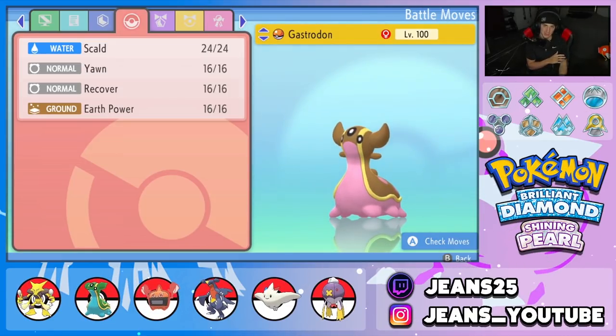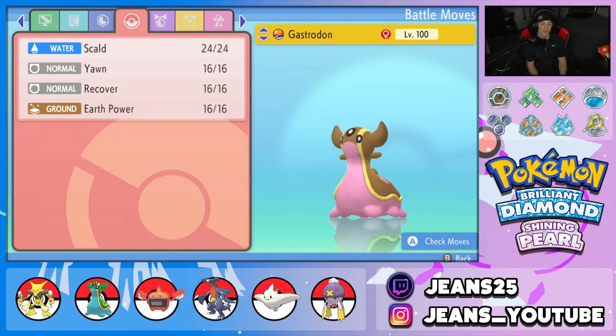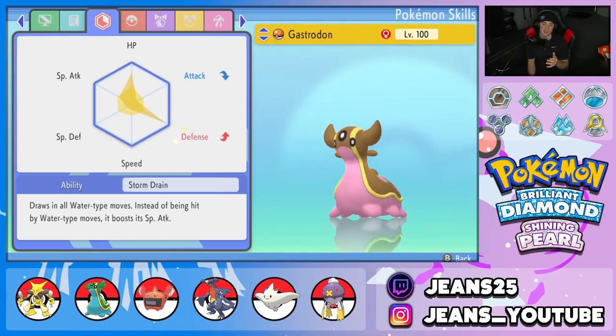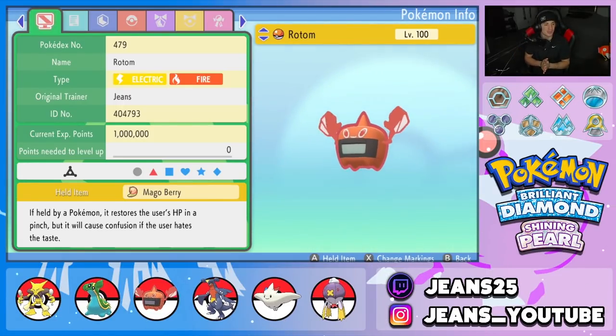Second pokemon is Storm Drain Gastrodon — an absolute beast, especially against any single water pokemon. Storm Drain means it can't get hit by water moves, and if someone tries it we get a Special Attack boost on top of that. Moveset is Scald, Yawn, Recover, and Earth Power. EVs are in HP, a little Special Attack, and fully boosted Defense to soak up shots. Bold nature and Leftovers to get HP back every turn.